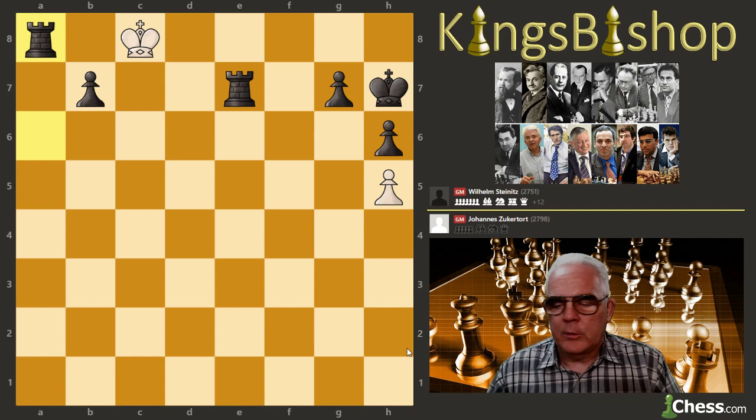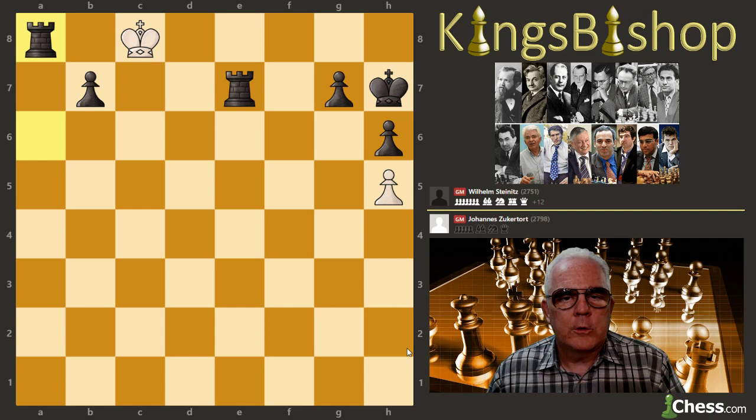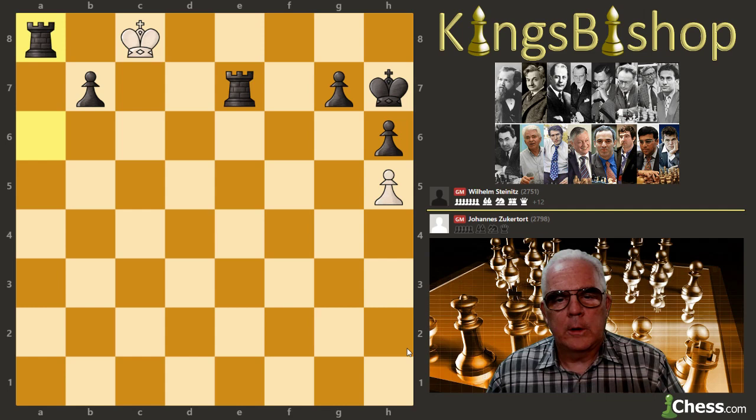This wasn't the best game these two played — neither of them broke 90 accuracy. White's accuracy was 81.94 with a best move ratio of 42.1%. Black's accuracy was 89.53, finding the best move 47.4% of the time. The next game on the calendar comes in two weeks as they make their way to New Orleans. The score is now tied four wins to four wins, with the one draw not counting.